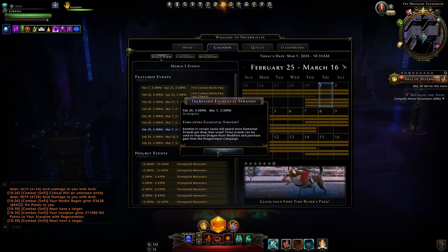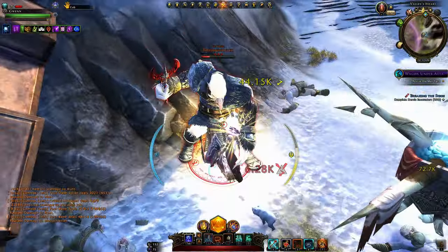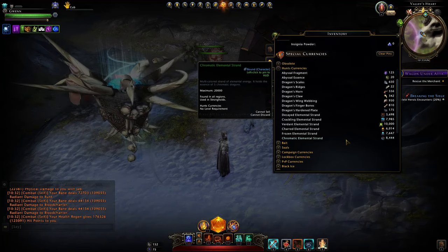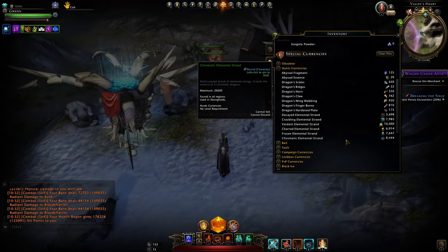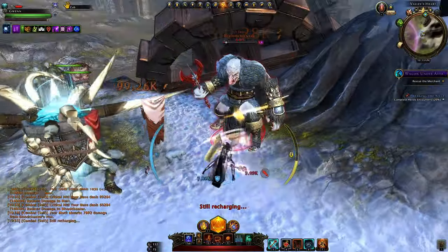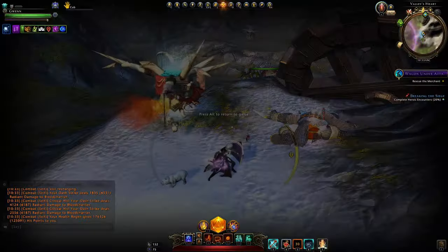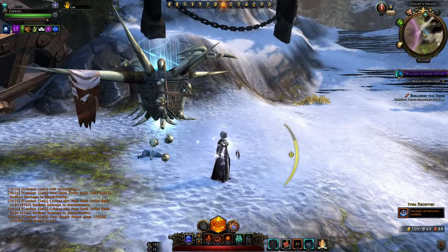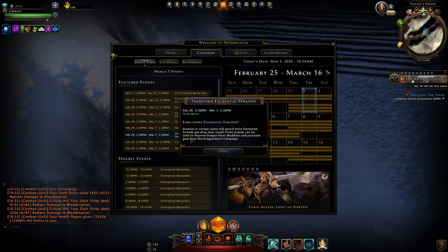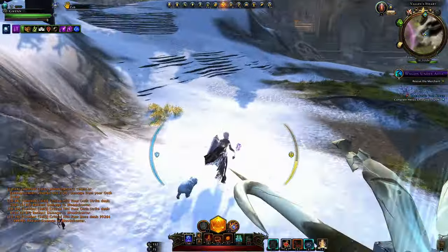We also have increased elemental strands, so you can farm enemies in this zone every 30 seconds to get an elemental strand drop. Chromatic ones can give 20,000 and those are used in your stronghold to donate them toward Tyranny of Dragons progress. Enemies here spawn every 20 seconds or so — you can time it with your belt item which has a 30-second cooldown, or just AFK and have your companion attack to collect them passively. You should get more than usual this week — not double, but maybe about 50% more, going from the usual 50 per drop up to about 75.